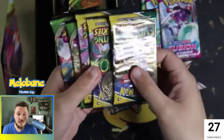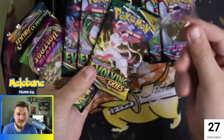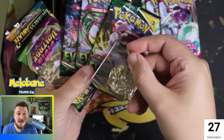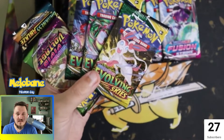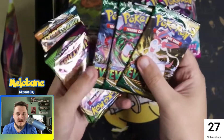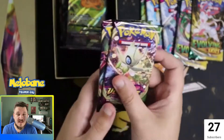Then we sorted out all of our booster packs — we got Fusion Strike, Evolutions. There's a really good variety in here. Hiding randomly in that middle box is the heads-or-tails coin, which was another solid metal Charizard one, so at least that one matched the set.